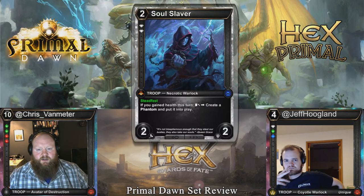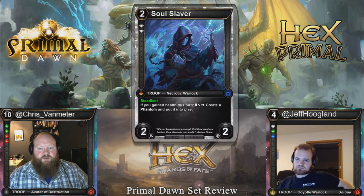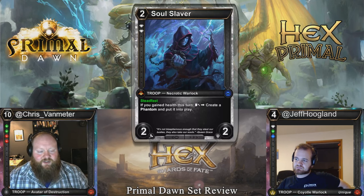Soul Slaver: two cost, 2-2, double diamond threshold, steadfast. If you gain health this turn, exhaust to create a phantom and put it into play. Steadfast means it can attack and still activate. This common constant that gives you a threshold when you play a shard and gains you life just keeps getting better and better with all these cards. It even gains you a life just when you play it.